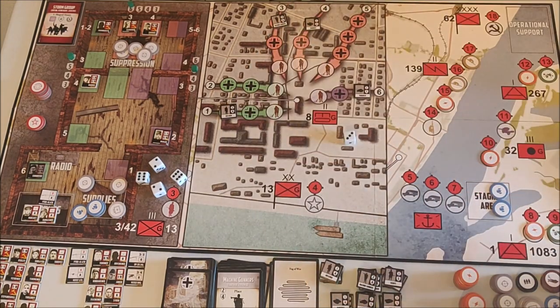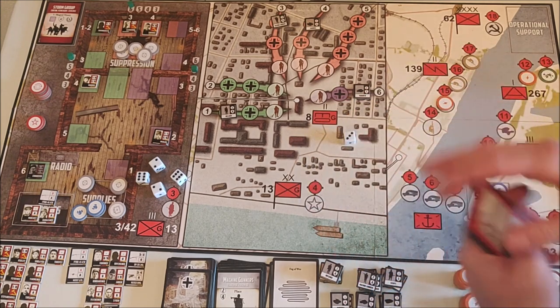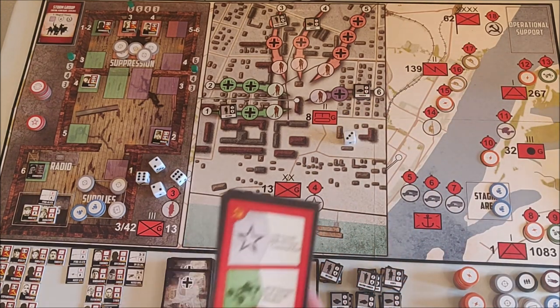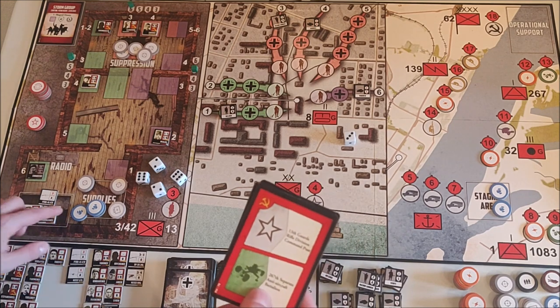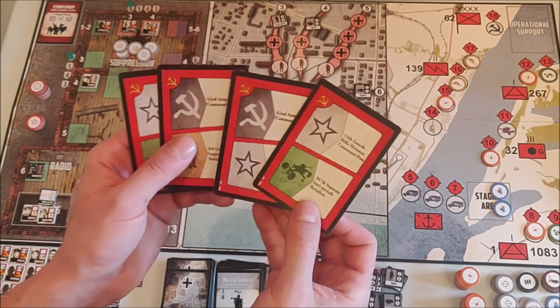Soviet card phase — we got four cards with a lot of recruitment cards. I usually don't want to get more than ten men the first turn. Let me count: one, two, three, four, five, six, seven, eight — so we can get two more men into the house.